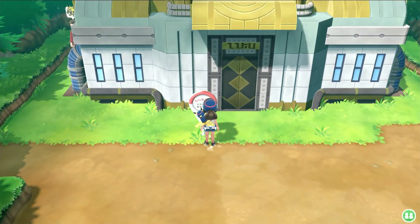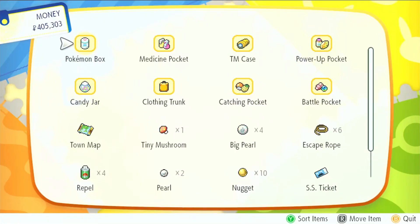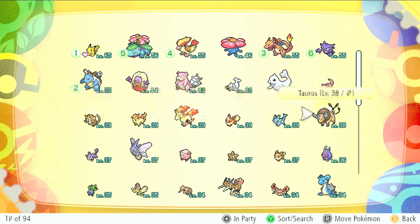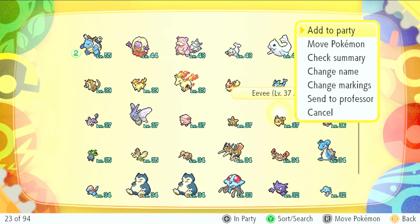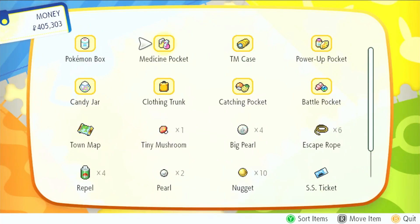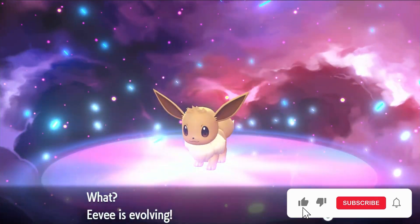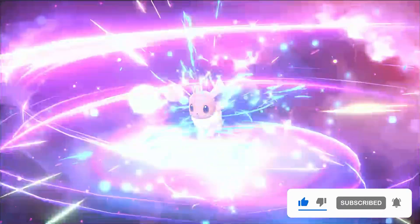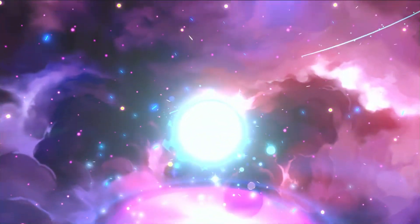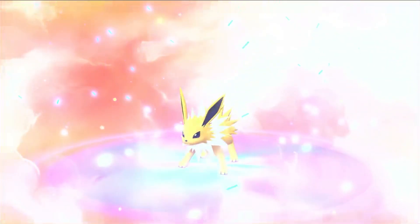I don't even know what this is — it's a Power Plant, okay. Going to the Pokemon box, there's that other Eevee. We're going to add it to the party. Change wild style, pull back — is it in the catching pocket? No, that power-up pocket. Thunder Stone — use it on this Eevee. What?! Eevee's evolving!